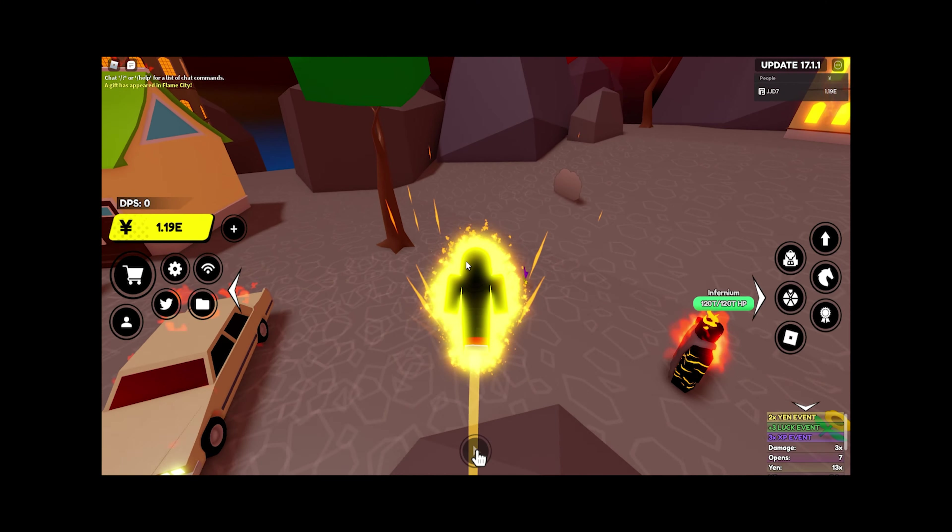If you join a server, it will say in the chat a gift has appeared, and it will say in what world. Golden gifts give way better stuff, such as shiny potions, super boosts, and defense tokens. Basically what you do is join your private server, and if there's a normal gift, you leave and rejoin, and you keep doing that until a golden gift spawns.